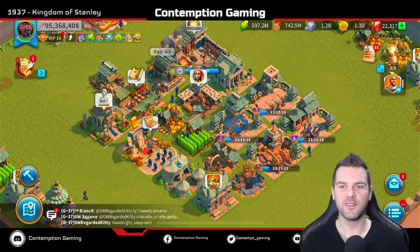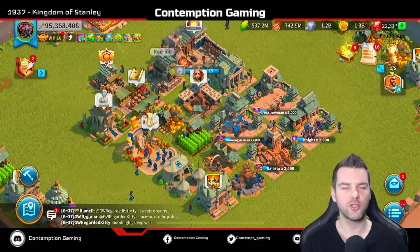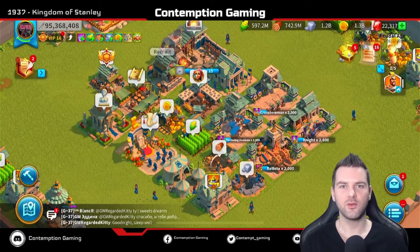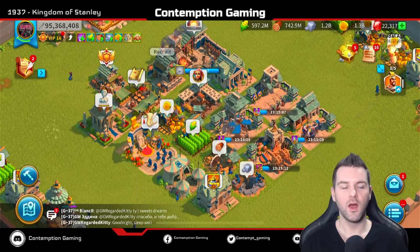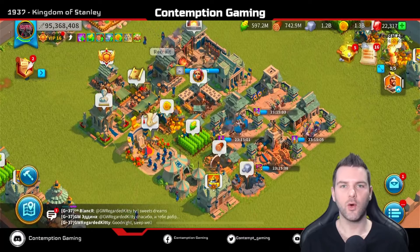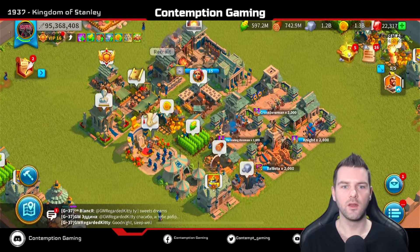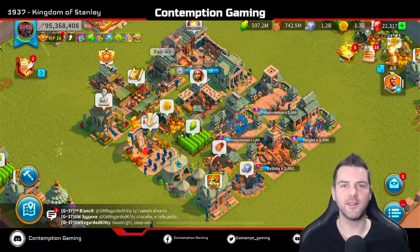How's it going everyone, I'm Contemption. Today we're going to go over the holiday event. I have just opened my phone, it's just after reset, so let's get through the introduction and we'll go through all of the events that are on right now. I'll also jump on to my new account in 2563 so we can go at it from a free-to-play perspective as well. If you like these videos please hit the like and subscribe, and let's get into it.